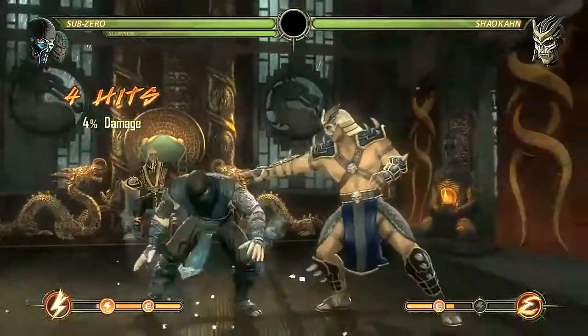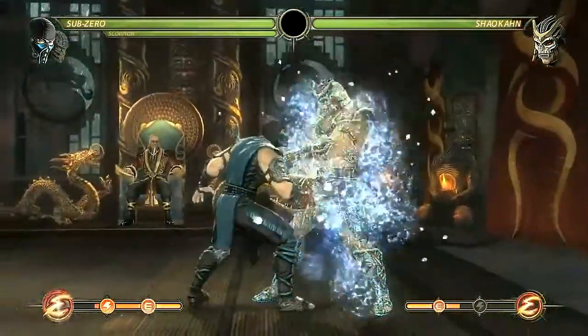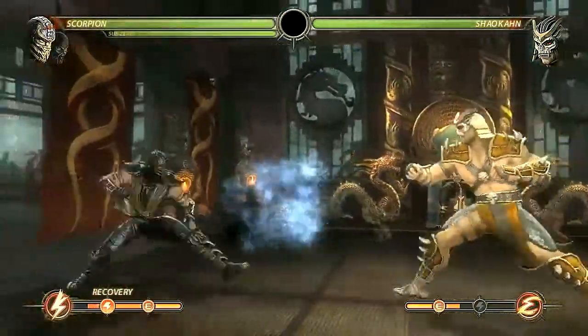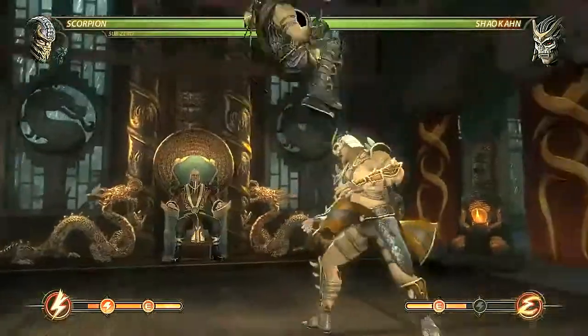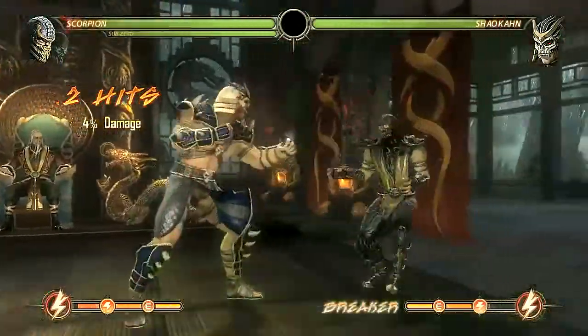My favorite mission in the Tower is one called 'Orange, You Glad I Came?' You play as Scorpion and Sub-Zero versus a certain boss character. He starts out orange and starts flipping colors between orange and blue. You can only damage him when he's orange as Scorpion, and when he's blue, you can only damage him as Sub-Zero.